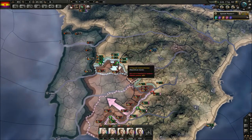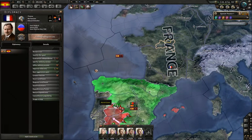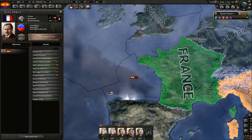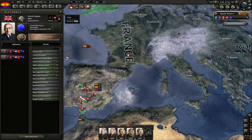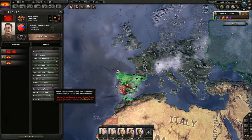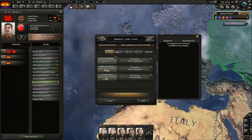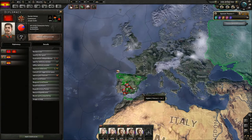Especially since they are gonna have a really hard time getting any equipment. I just thought we should request some lend-lease, but I saw that they wouldn't allow that since they are democratic — because that somehow influences when they can send equipment. So we're gonna request some equipment from the Soviet Union instead.